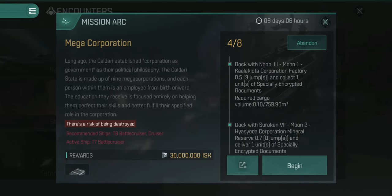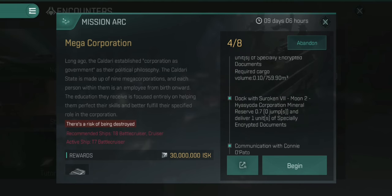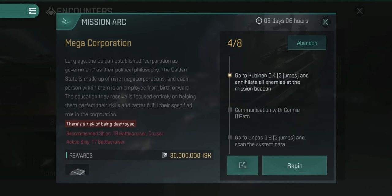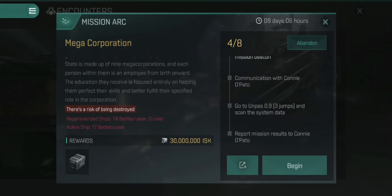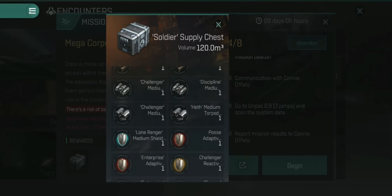We talk to somebody, dock at a first station, collect some cargo, travel some jumps, drop off the cargo, then talk to somebody else. Then we reach the current part: travel three jumps and annihilate all enemies at the mission beacon. That's one set of enemies — four waves — which I'll discuss in a moment. After that we talk to somebody, travel a few jumps, scan a system, and we'll receive the 30 million ISK reward plus a Soldier Supply Chest.